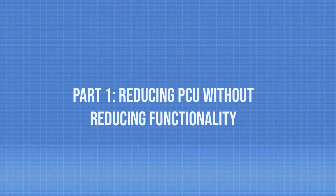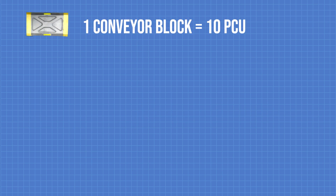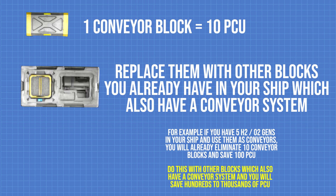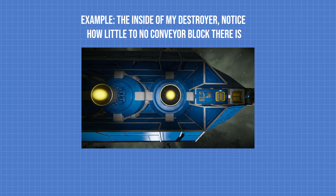Part 1 — reducing PCU without reducing functionality. You can reduce excess PCU in your ship by removing excess conveyors and replacing them with blocks you already have in your ship which also have a conveyor system in them, such as H2/O2 gens, oxygen tanks, cargo containers, reactors, etc. One conveyor block costs 10 PCU, so you will save hundreds to thousands of PCU with this method depending on how big your ship is.